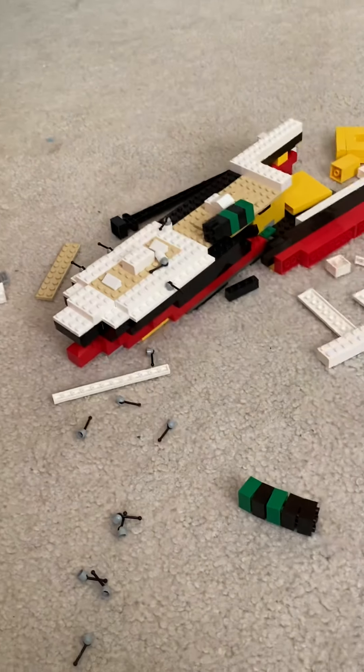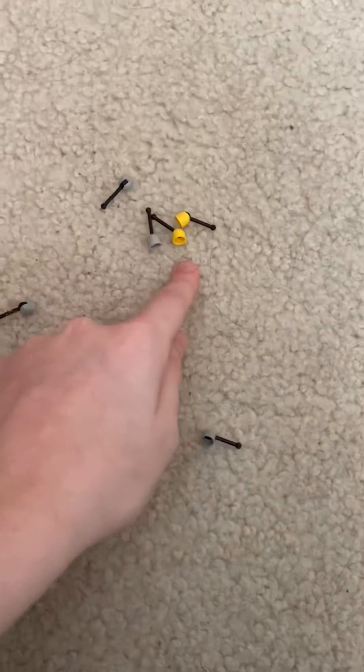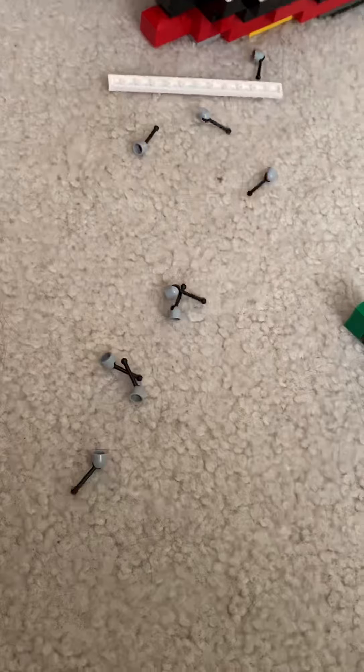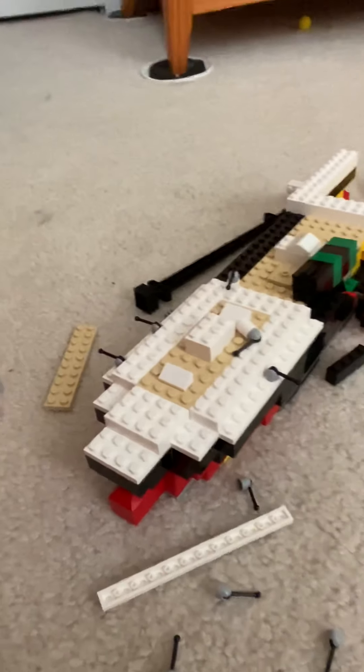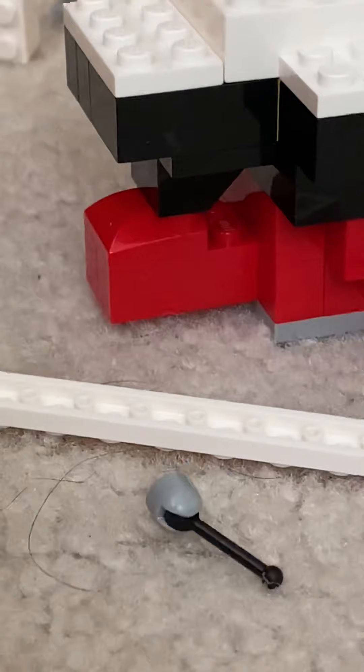The stern section — rows upon rows of davits, including the other set of gantry davits right there. We have a funnel and lots and lots of davits because this ship had a lot of them. We see the docking bridge here, some debris around the stern section, and there's the rudder down there — I think I did a good job on that rudder.